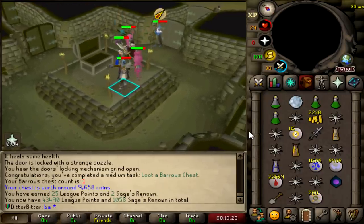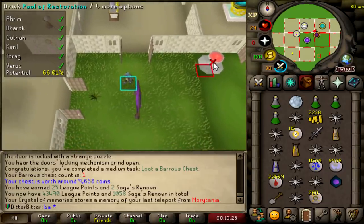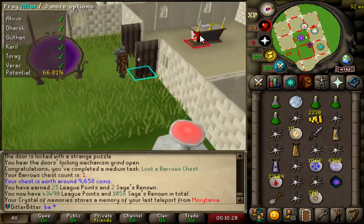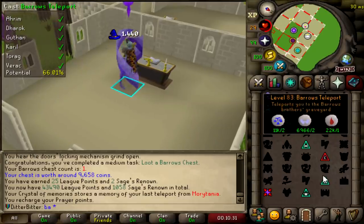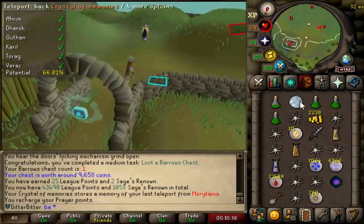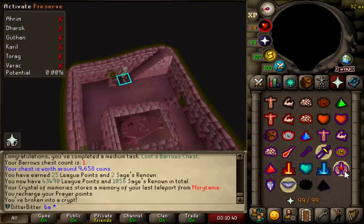I just teleport to my POH, set up my Lost Recall up here at the chest. Then I go get my spec back, get some prayer back if I want. This doesn't reset your teleport because you're in your house — it's like an instance. Barrows tele — you're chilling. Go do the run again. When you've finished all the brothers, you can just click this recall and it takes you right back to the chest. It saves you so much time — you can do like 40 second barrows runs.